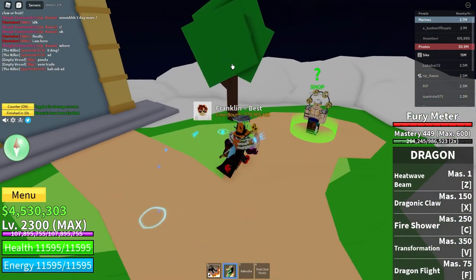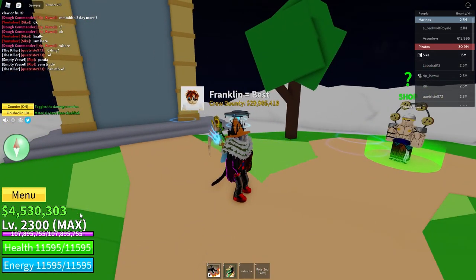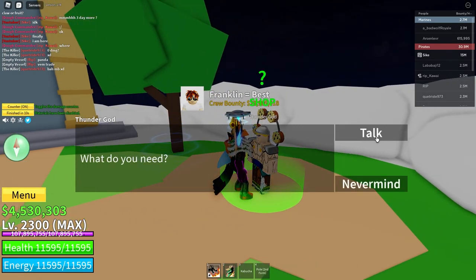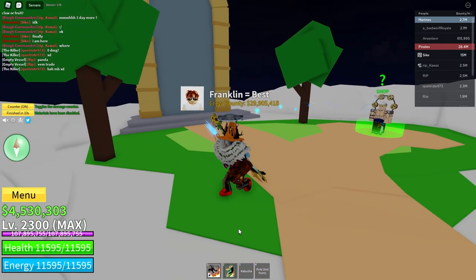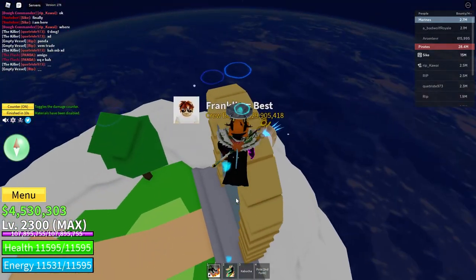Anyway, you buy the Pol second form for 5,000 fragments from this guy, the Thunder God. At the moment, if I talk to him, nothing will happen since I don't have Rumble and I don't have Pol first form equipped.